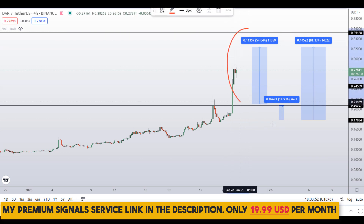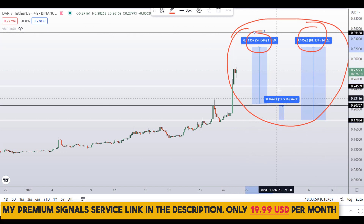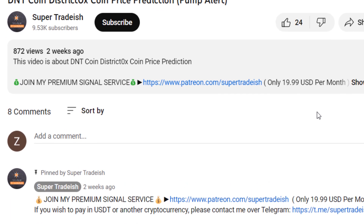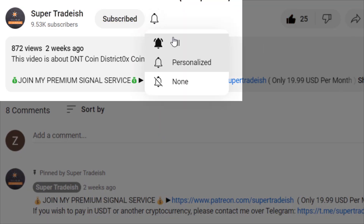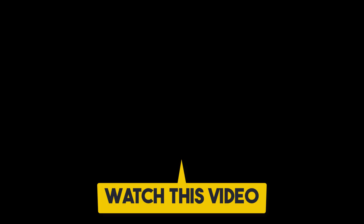So on DAR coin you have two dip scenarios with three targets: one could give you around 81 percent gains, 54 percent gains, and 15 percent gains. I hope that content was useful to you. If you liked it, please smash up the like button, subscribe to this YouTube channel, don't forget to hit the bell notification and press all.